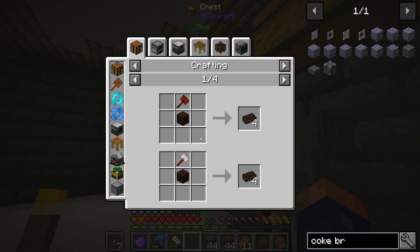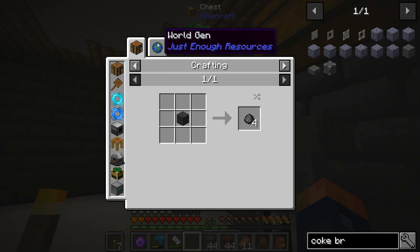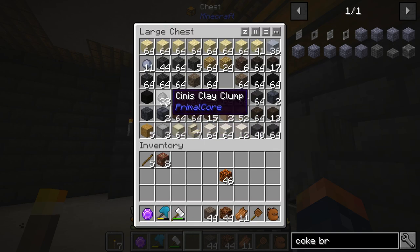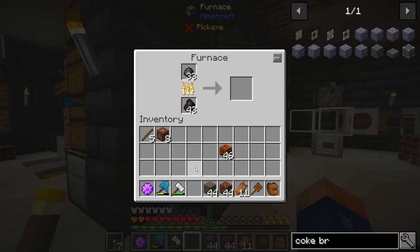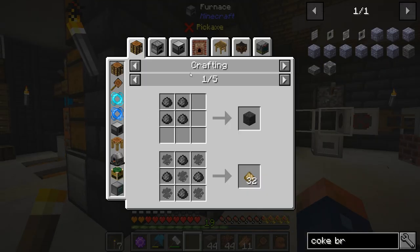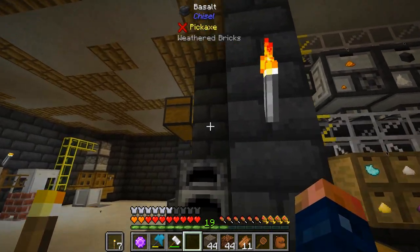We also need siniskata brick, which is made from sinisk clay. This stuff is not very easy to find — out of all the material I found in the underground, this was one of the least plentiful things. I'm going to go ahead and cook that up. It's used as a clay, so maybe for mortar as well.